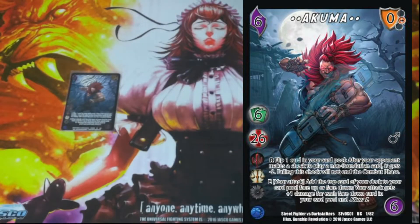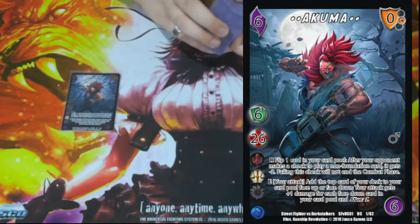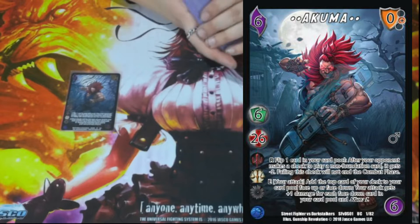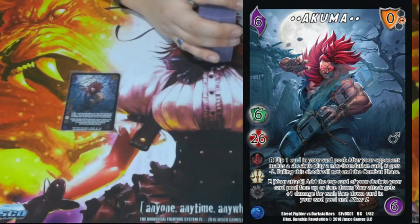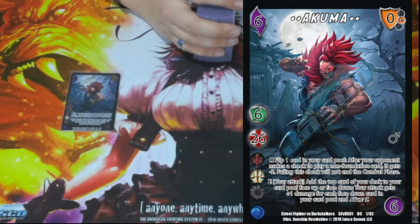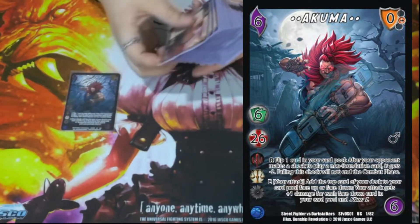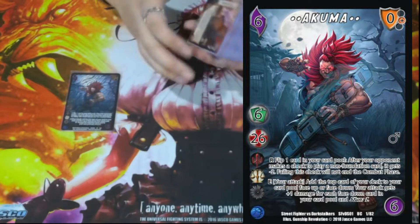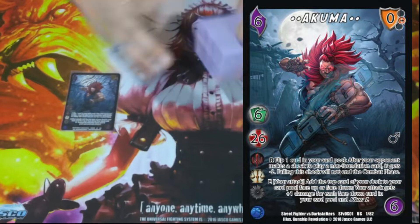Akuma is a 6/26 with Evil, Order, and Void. We are playing our deck under Order today. He has two abilities: Respond — flip one card in your card pool after your opponent makes a check to play a non-foundation card, it gets minus two, failing it in their combat phase. And Enhance — your attack adds the top card of your deck to your card pool face down or face up; this attack gets plus one damage for each face down in your card pool and gains Stun One. He likes to buff damage and have burst attacks, but also does a great job controlling our opponent on defense, since he gets to flip things on block and make all of his opponent's attacks basically have Breaker Two. Really strong card.